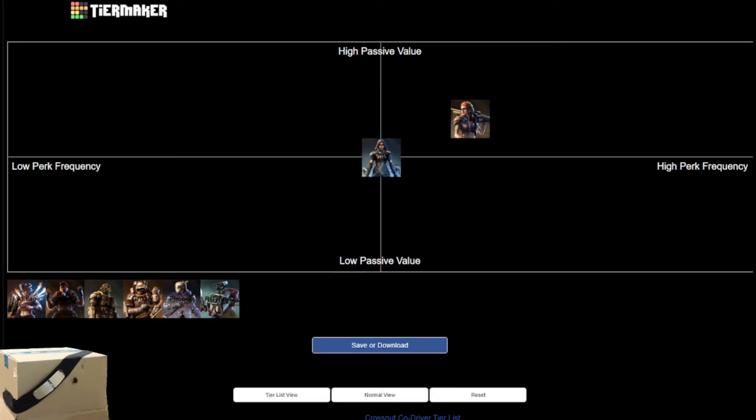Next up we have R-Type 52, the droner of the bunch, providing basically pure bonuses to drones. His perk has 12 charges. You gain 3 per second while within 60 meters of non-flying drones you control, or 4 charges per second while within 60 meters of turrets you control. This means you can fully charge his perk within either 5 seconds or 3 seconds — respectable. While his perk is active, you gain plus 20% damage to all turrets and drones within 35 meters of yourself.